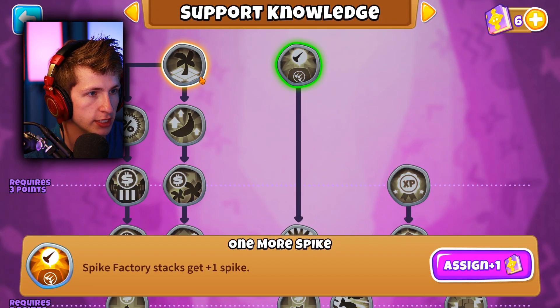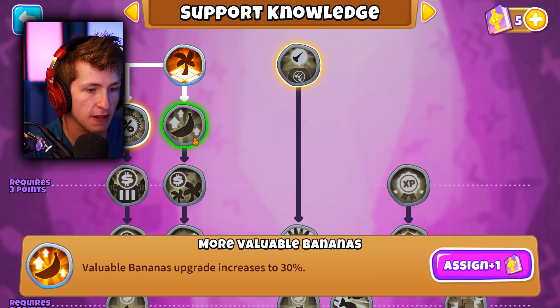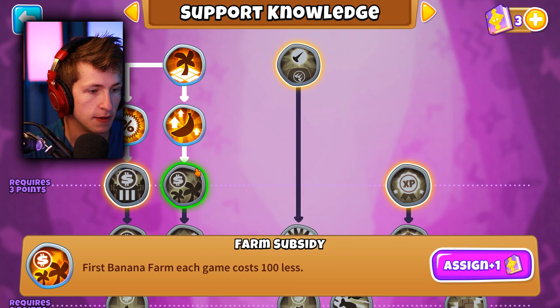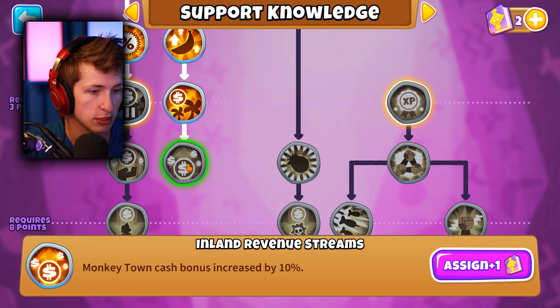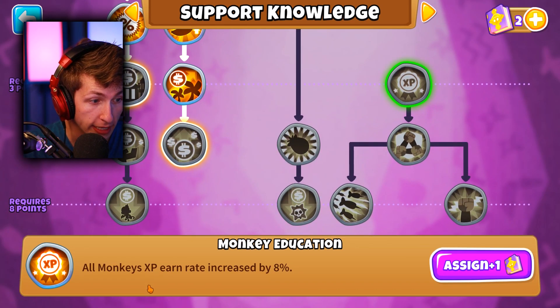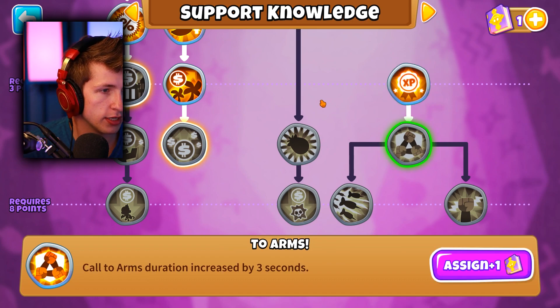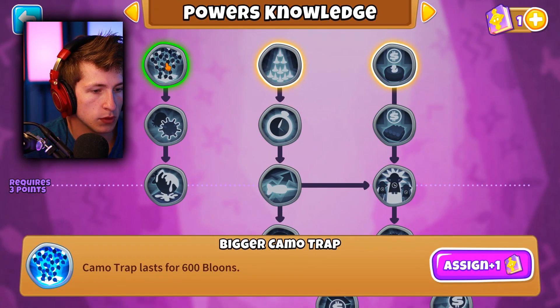Farm and Villages cost 2% less and sell for 2% more - that's actually really nice. Valuable Bananas upgrades increased to 30% - yes! Monkey Business - yes! First banana farm each game costs 100 less - yes! These are all so good. Monkey Town cash bonus increased. All monkeys XP rate increased by 8% - yes! I have one more point and I'll put it toward heroes for slightly increased range.